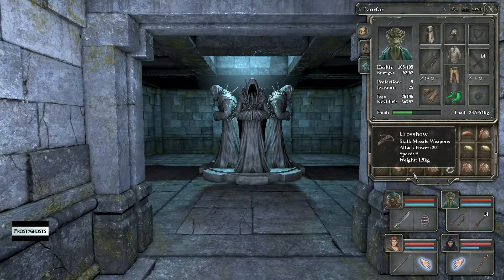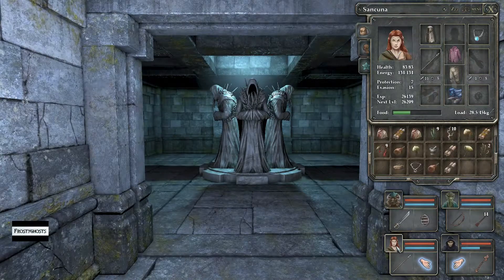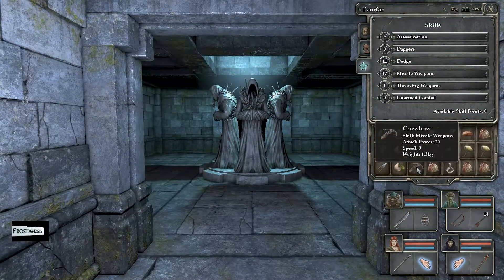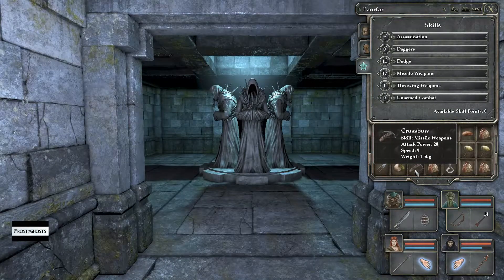I think I'm going to go with the crossbow, but the tome of fire — even though it would increase some of my mage's capabilities in fire, I can always do that leveling up. So I think I'm going to go ahead and go with the crossbow for my rogue. Although, my rogue does a really good job with arrows.